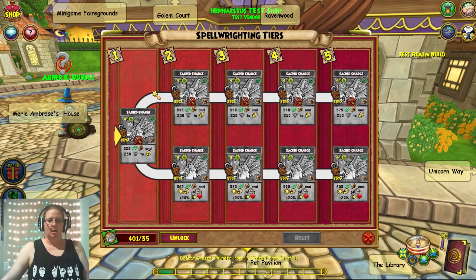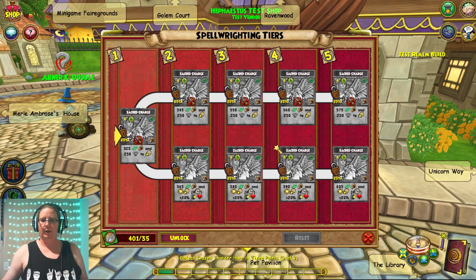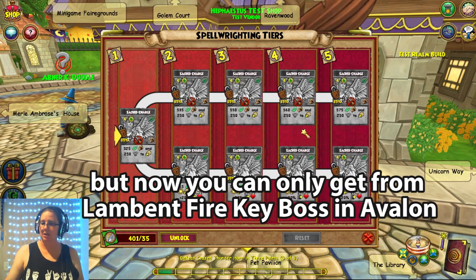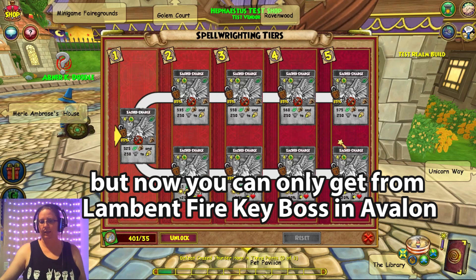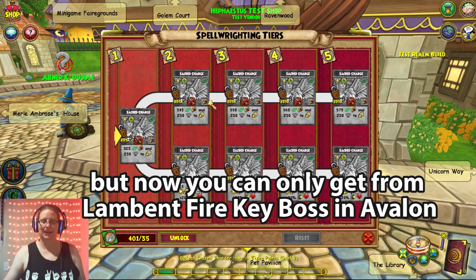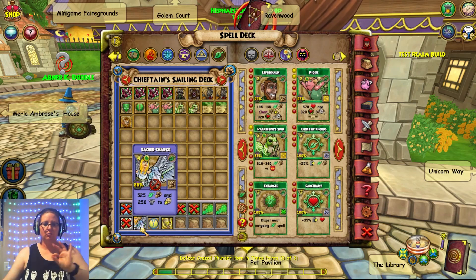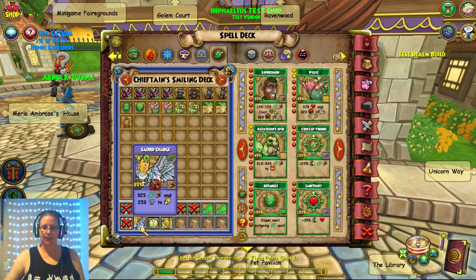This is the new one. They said they were gonna change the location of this gold key boss, which would be Aphrodite, and the item card for my gear has already been changed to reflect this new writing on the spell. As far as I could tell, it does the exact same thing it did before.